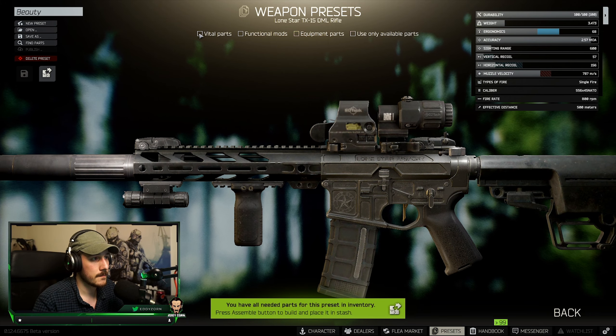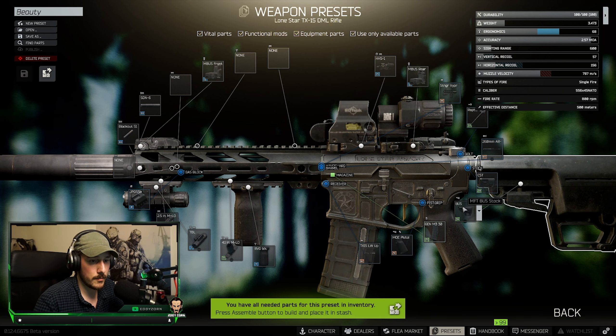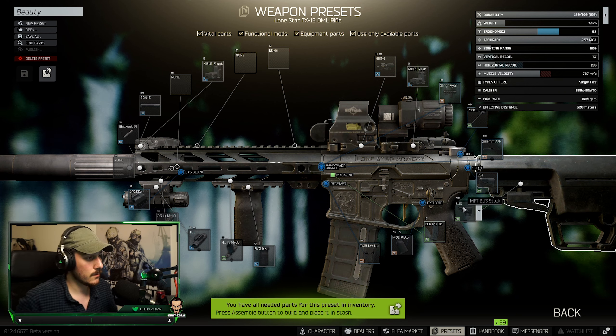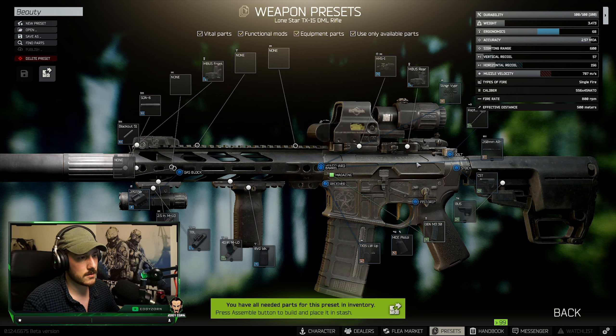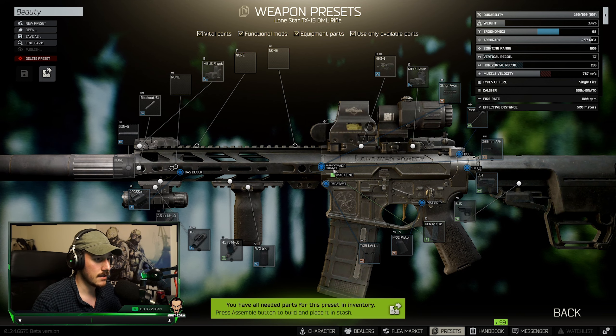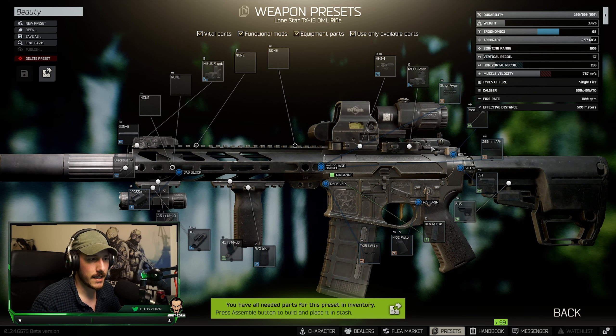Now for the parts: it starts off with the TX15 base. What you want to do is put on an MFT Bus stock. The reason you want to choose the Bus stock is because it costs anywhere around 8,000 to 10,000 rubles and it actually lowers your recoil significantly. It's one of the best stocks you can use price-wise — the best bang for your buck if you ask me. I use it on all my builds, especially because it's so cheap.